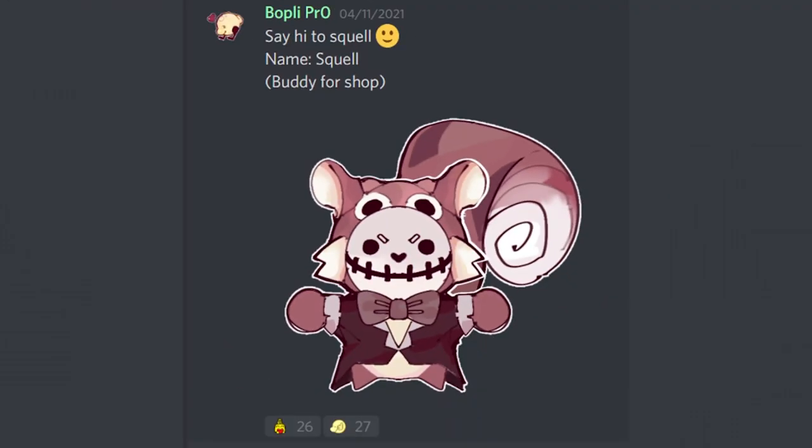Next up from BoblyPro — say hi to Squel. His name is Squel and he's a buddy for the buddy shop, and when I saw this I actually fell in love with him. He's really really cute. I love the mask. I think this guy could even work on a Halloween map or a scary map — he doesn't even need to be in the buddy shop. The only problem is I have no idea what he would do. He kind of gives me Pit vibes — you know how Pit is very quick and attacks quick — but we cannot have another Pit, that would be a little lame. So I have no idea what he would do. Any suggestions?